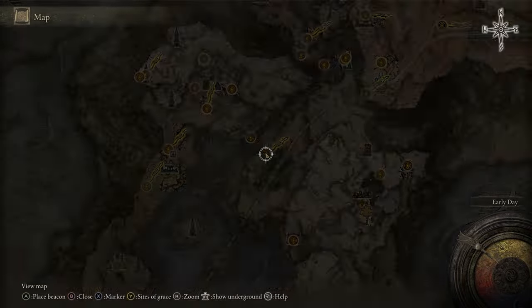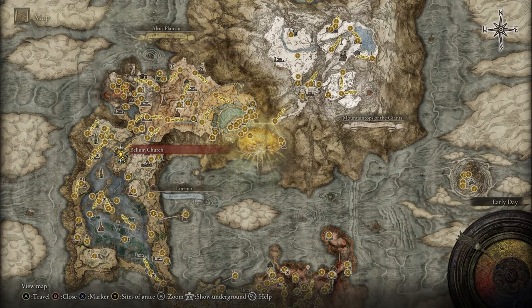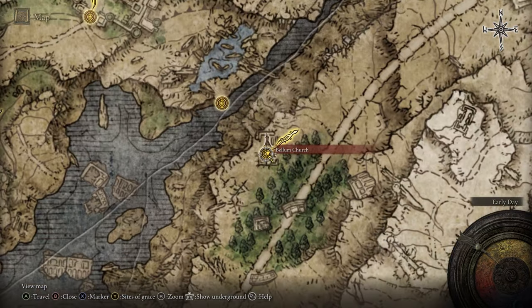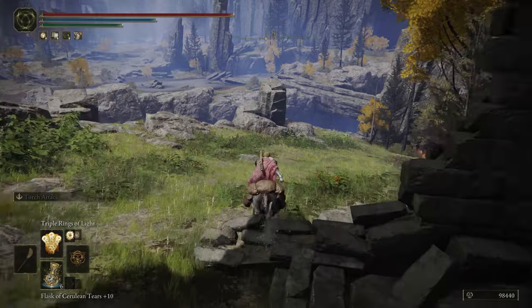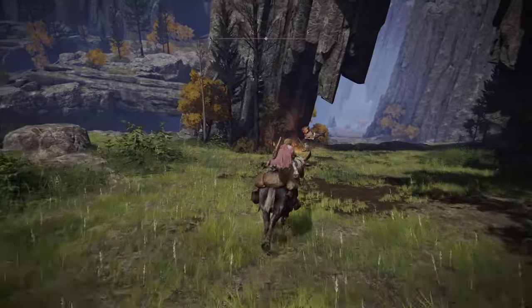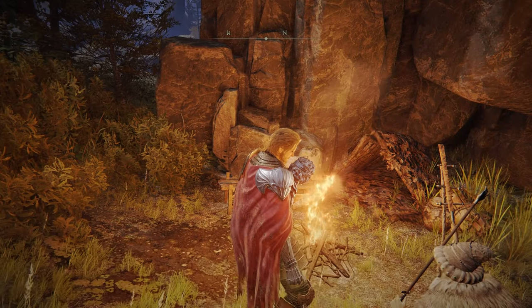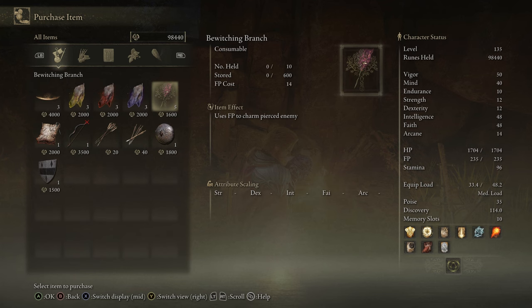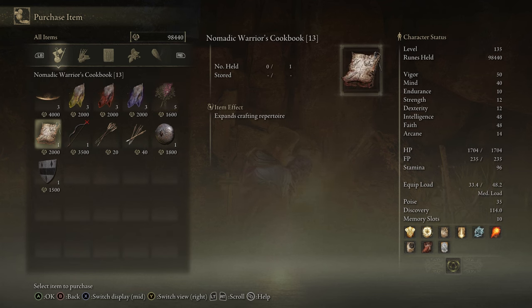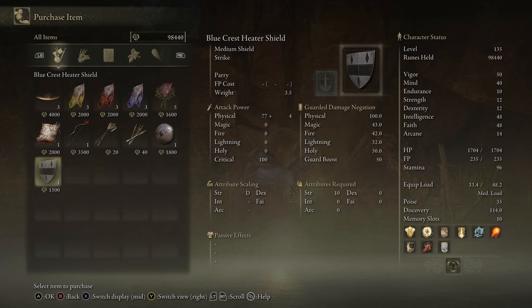Next up we have the nomadic merchant in the northern part of Liurnia of the Lakes, near the Bellum Church. From here we're just going to go down the road and we should find the merchant along the road — yep, right here. He sells some rune arcs, immunizing white cured meat, invigorating and clarifying cured meat, some bewitching branches, a cookbook, a composite bow, a rift shield, and a blue crest heater shield.